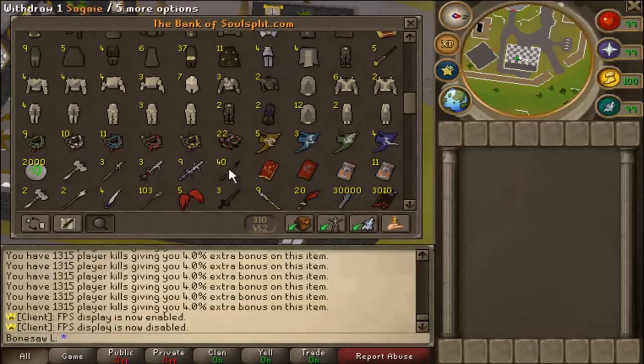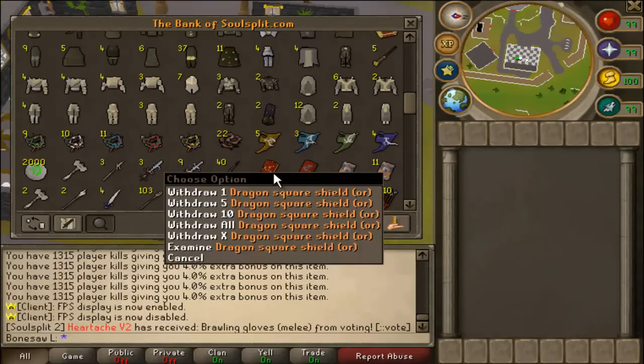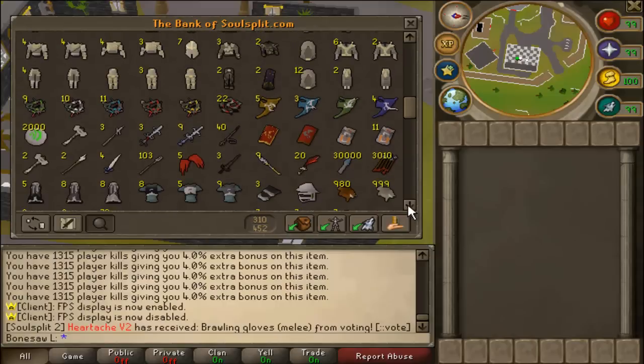For bigger weapons: Armadillo runes, 9 AGS, 5 claws, a Dragon square shield ore which is like 4 bill. The AGS are like 5.4 bill total, the 5 claws are like 3 bill, the shield's like 4 bill — so a decent amount of cash. I'm not saying my bank is junk.